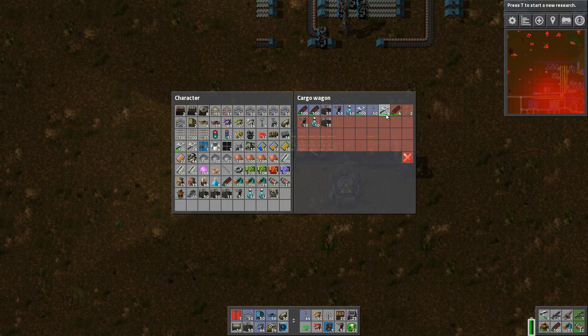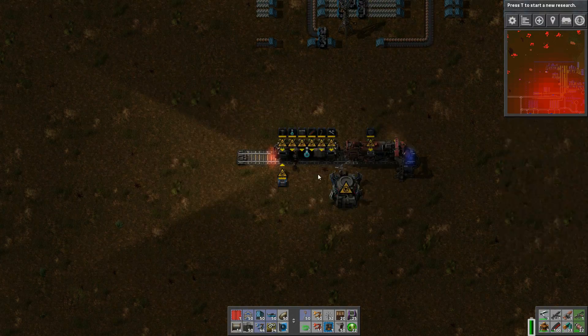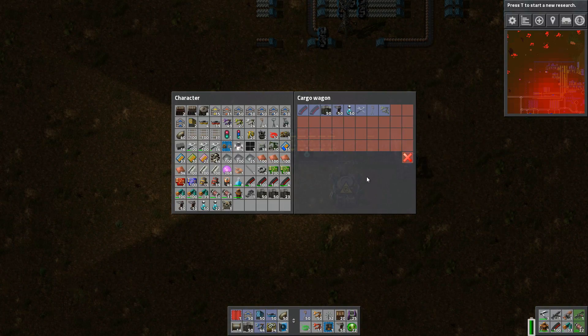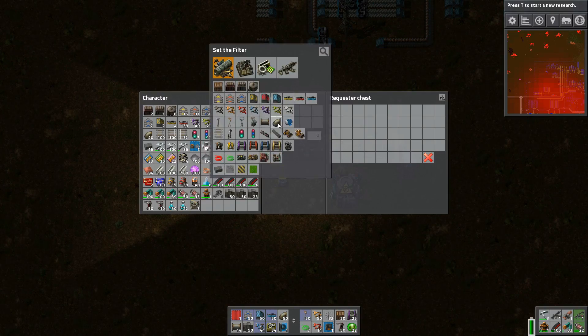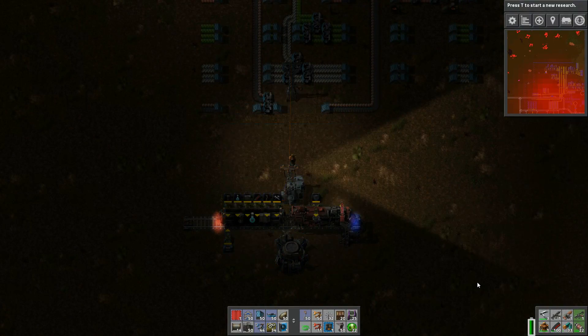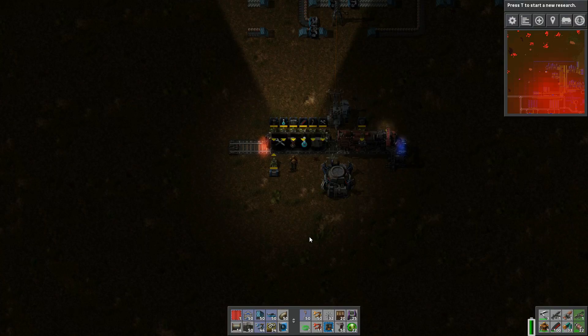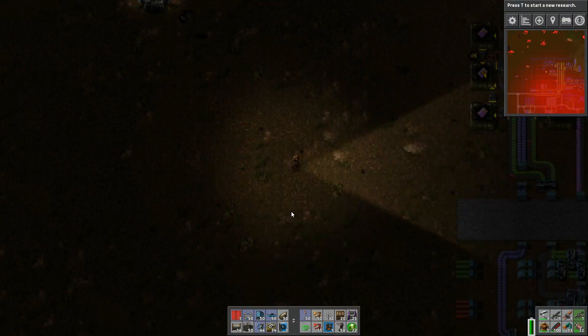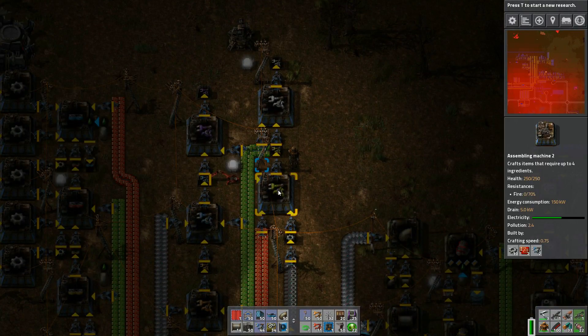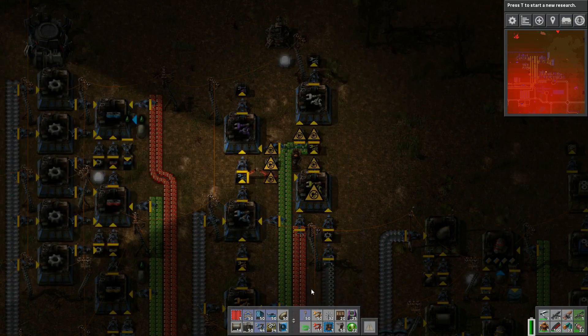One thing I forgot to do here in my defensive perimeter loading station is that the outposts are also going to be requesting stack inserters. I wanted to go ahead and add that in and make sure those got onto the train. Of course, in figuring all that stuff out, the inserters ended up putting a bunch of stuff where they didn't need to be.